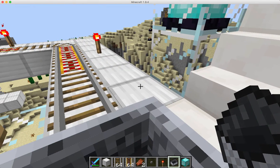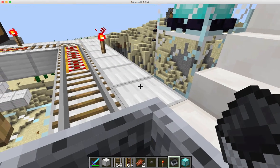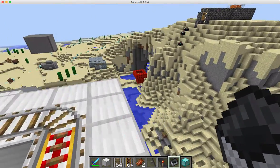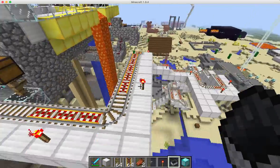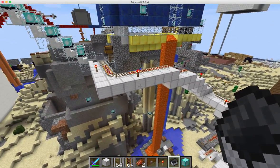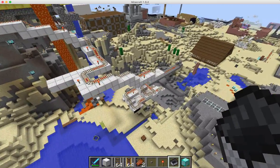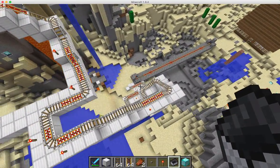So I created a roller coaster from my house. We're going to take a look at it first before we do anything. So it leaves the house, goes down the roller coaster, down that loop, and ends all the way down there.